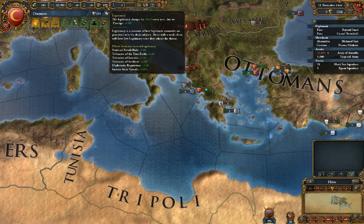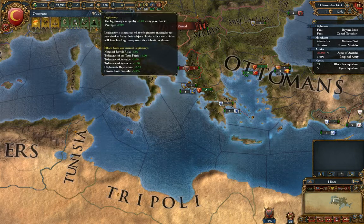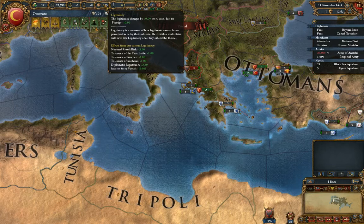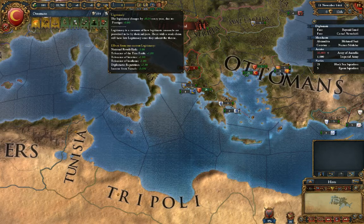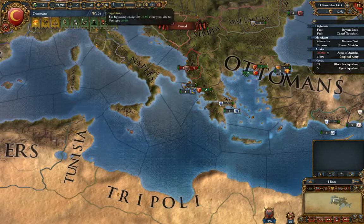Next is legitimacy, which is your right to rule more or less. 100 is the maximum and 0 is the minimum. If it gets too low, revolts will start popping up fairly quickly, and you'll have other negatives as well.